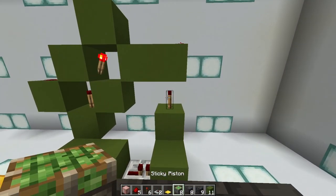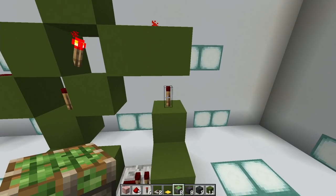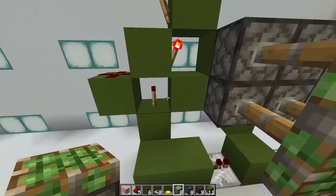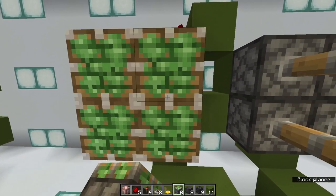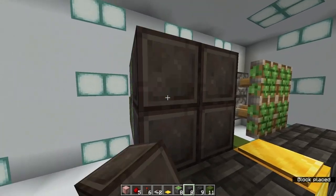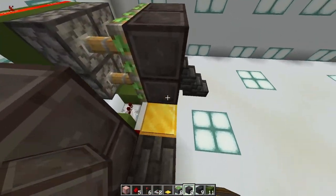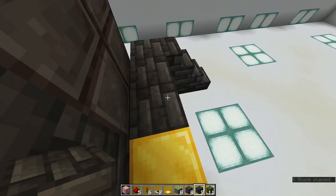Now we can start putting the pistons in, with 4 pistons, starting with the bottom right one on the redstone torch that's vertical on the right inside. They should all extend. And then on the other side of the pressure plate, starting with the bottom right of the torch again, place 4 more pistons. Finally, you can place 4 any blocks on each piston, and you're good to go. You probably want to fill in this wall here, but otherwise this should be a working door.